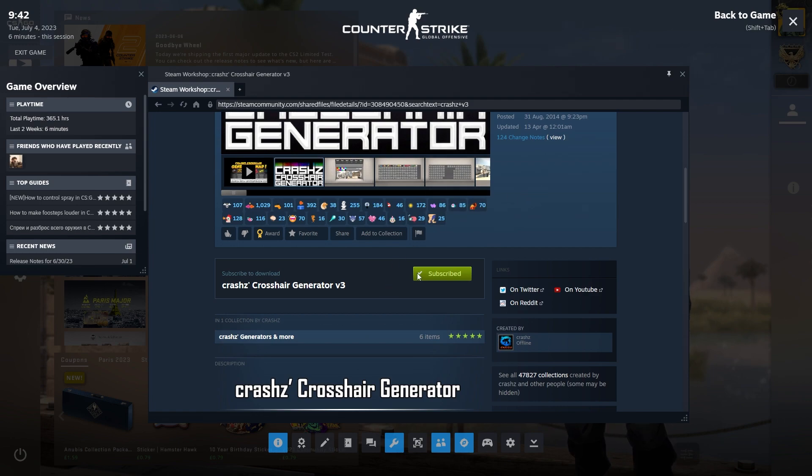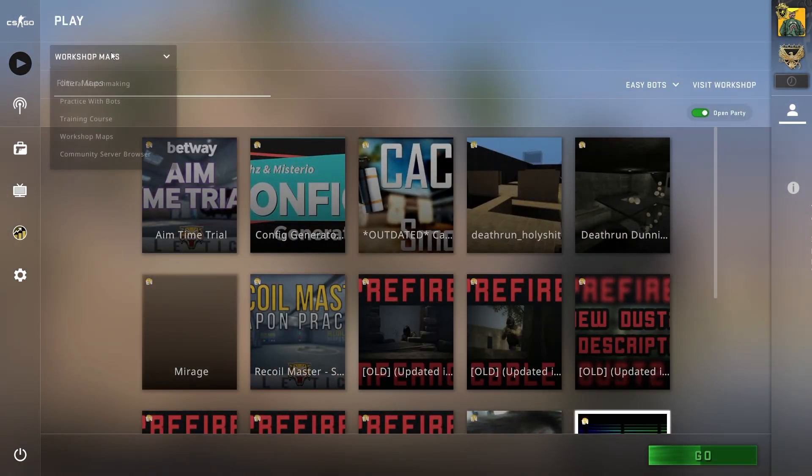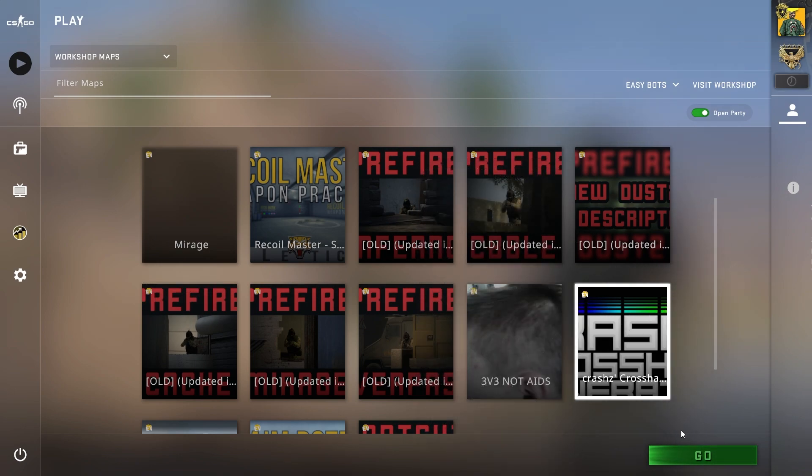We want to click on this and click the subscribe button here. I've already subscribed to it, so that's why mine says subscribe. Then from here you can head back into your game, select play, click this and go down to workshop map. Then you just scroll down till you find it — here's the one we just added. Click on that and then select go.